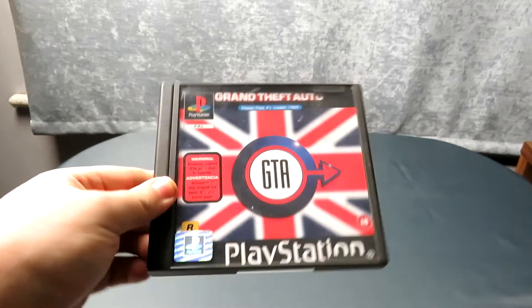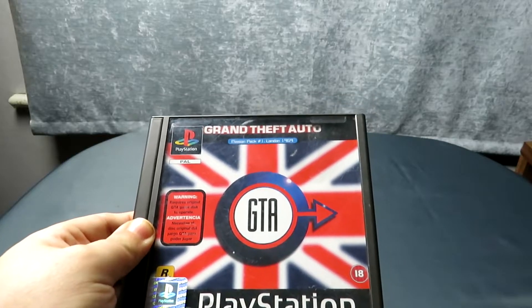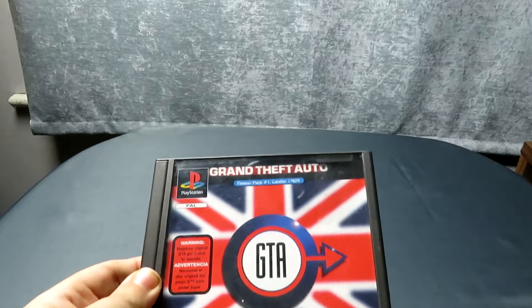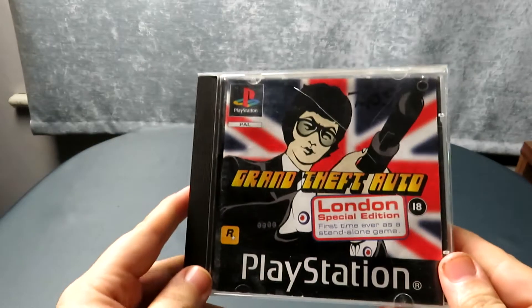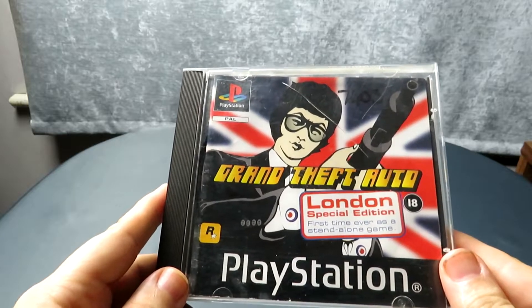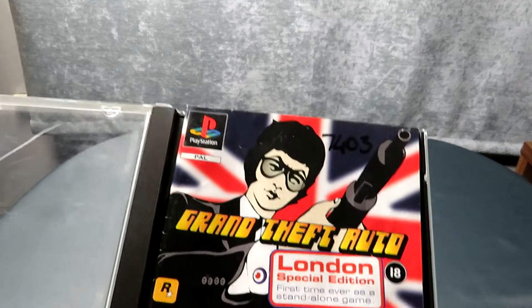The other type of case they came in was a lot smaller with a black edge — I think that Push Challenge belongs in one of those. On to Grand Theft Auto London 1969: I got two copies from this chap. This one is the original that required you to have the first Grand Theft Auto, it's missing its manual. The other copy is the standalone version of the same game which only has its manual — a bit unfortunate because if they were the same manual I could just combine them into one complete copy.